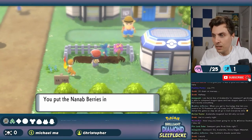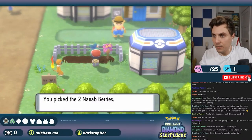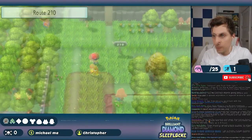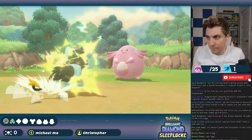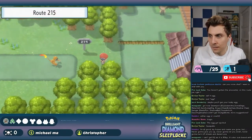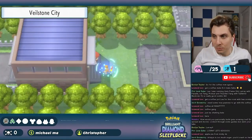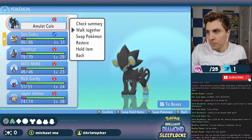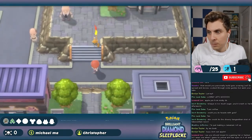With the Lost Tower and Route 209 behind us, we finally made our way to Solaceon Town — essentially a quick pit stop at the Pokemon Center before heading onto Route 210, where we encountered a wild Chansey but knocked it out before I could catch it, so no encounter there. Moving on to Route 215, we battled more trainers, and finally Luxio evolved into Luxray before we made it to Veilstone City — exactly five hours into the playthrough, a nice party but only two gym badges, so a long way still to go.